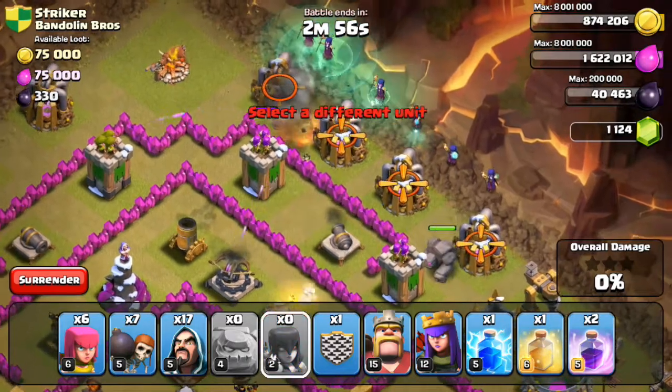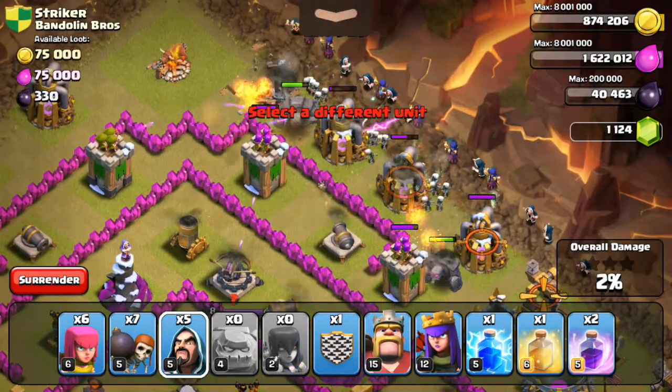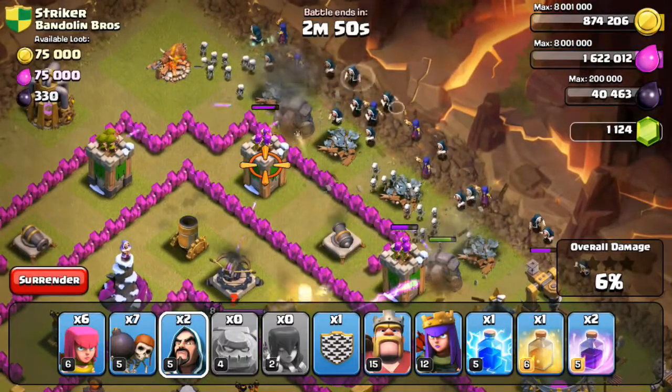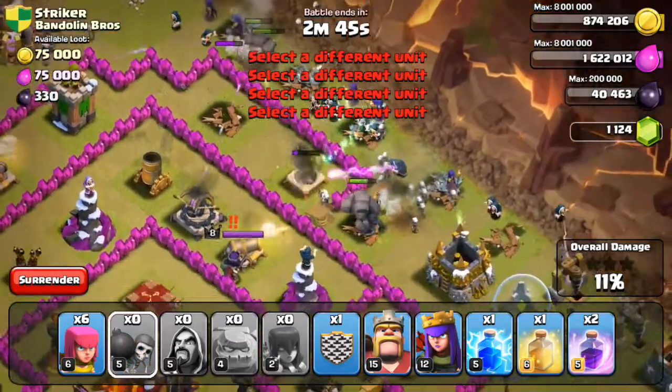Let's put our witches in the back, all our wizards — yeah, looks pretty good so far. Put the rest of our wizards in, put in our wall breakers, make them go inside.